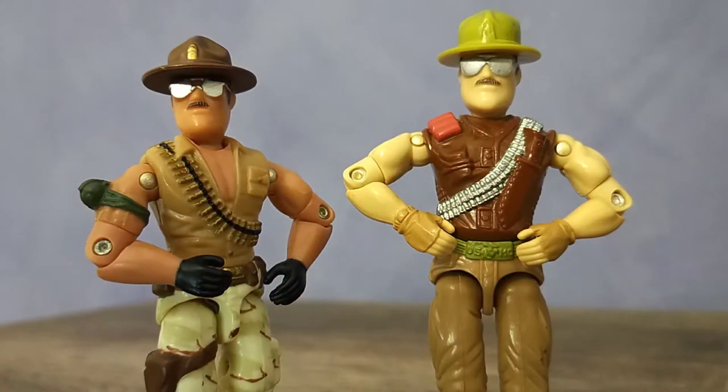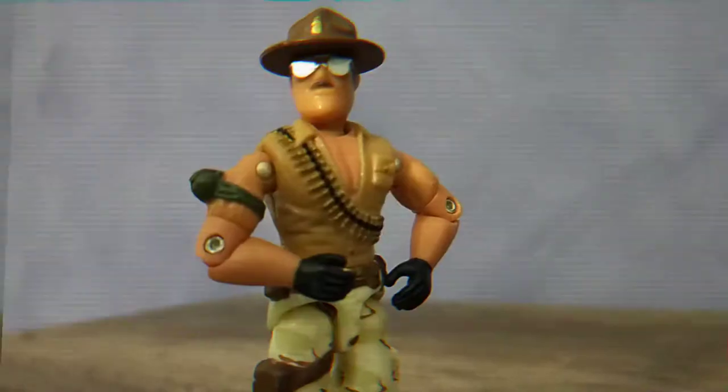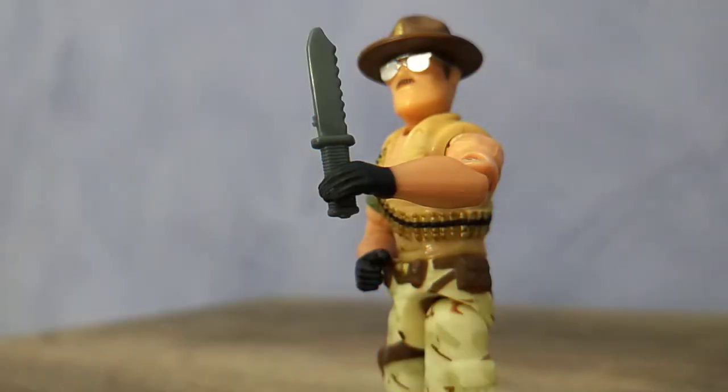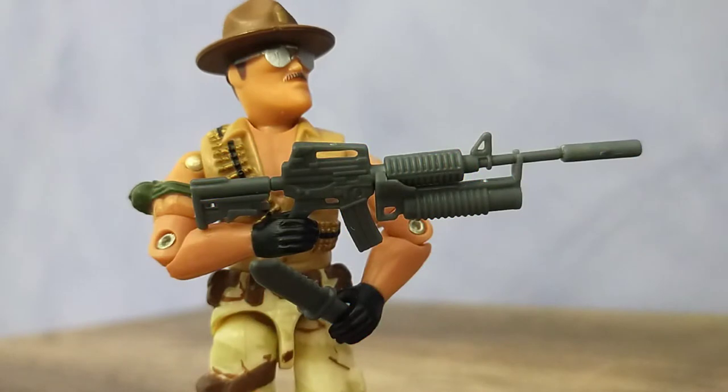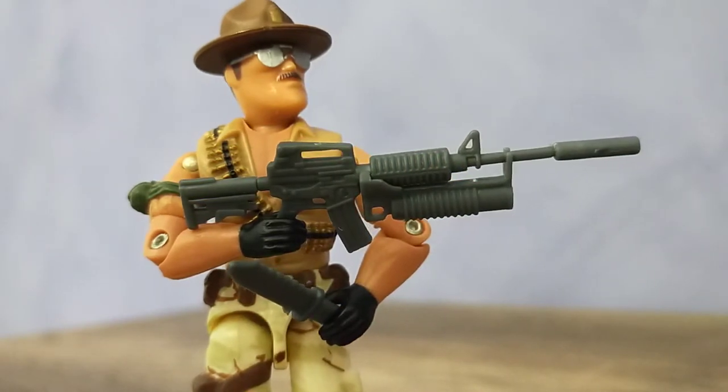The choice to use this design was inspired by the Warthog driver Sergeant Slaughter, straight down to the bullet belt. And although there is no knife on the chest of the 2006 Sarge, they saw fit to include one as an accessory. This won't be his only weapon option, as he also comes with a pretty heavy duty machine gun. This marks the first time Sarge would have a firearm accessory.